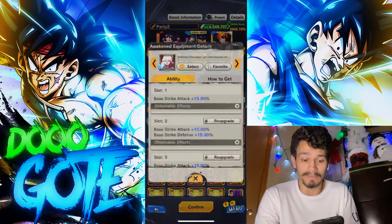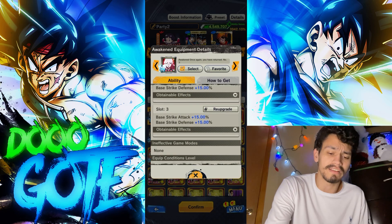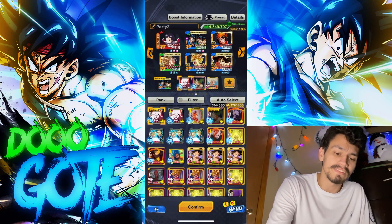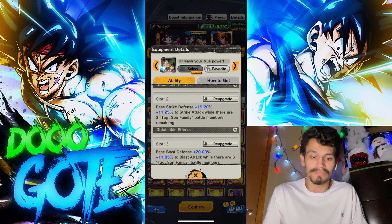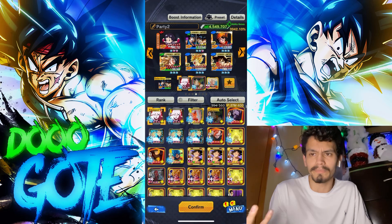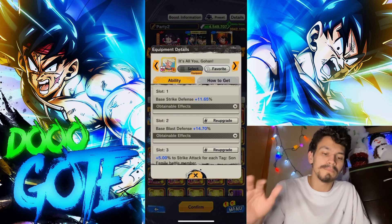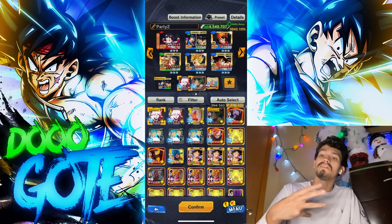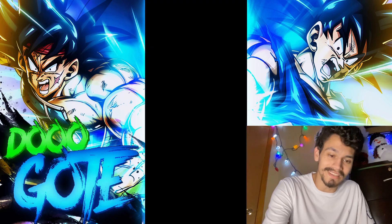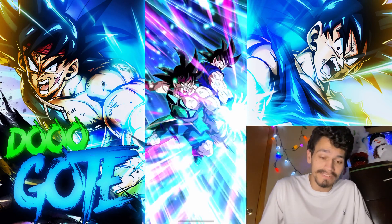Equipment-wise: first piece gives strike attack, strike attack, strike attack — strike and defense; the second gives strike defense, strike defense, and pure strike attack because of full Sun Family; then blast defense, pure blast attack. I'm running Blue Pan since she's the best of the other characters. Another pure giving strike defense, blast defense, then pure strike — 15% peak because all Sun Family.